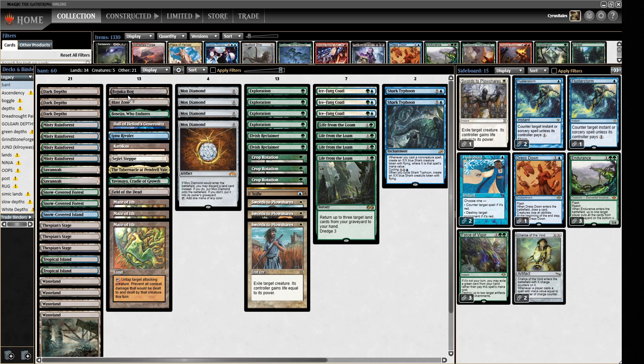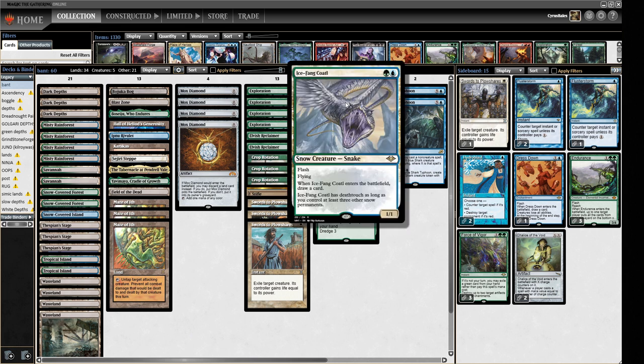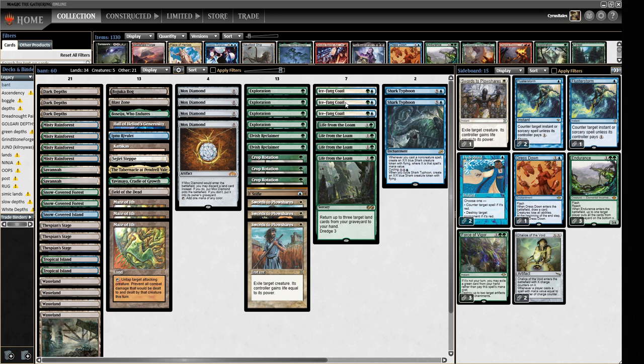We've got Blast Zone and a Karakas. These are our singleton utility lands, and the rest is mana, our combo pieces, and Wastelands — pretty standard. We're a Snow-Covered Forest deck because we're running three Ice Fang Coatl. No idea on the numbers — this is a 5-0 list I was sent that looked really bizarre and I thought I'd give it a go.